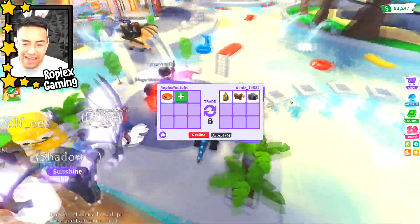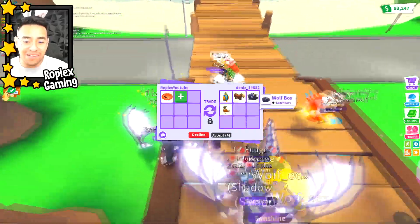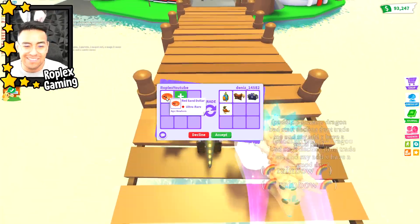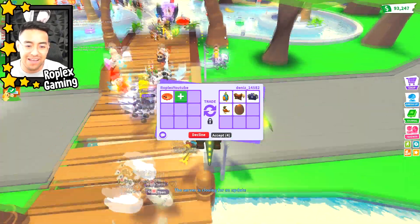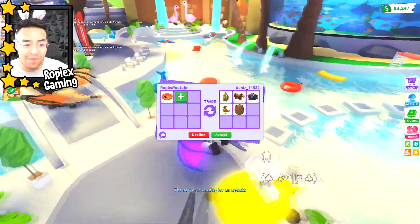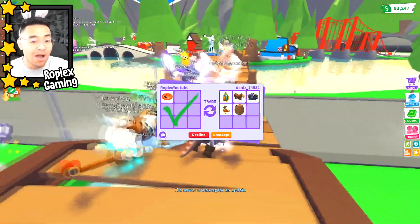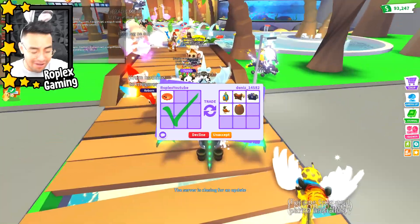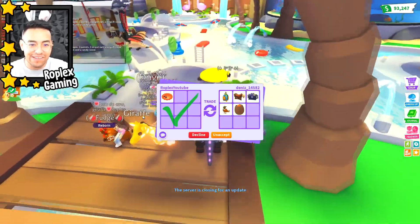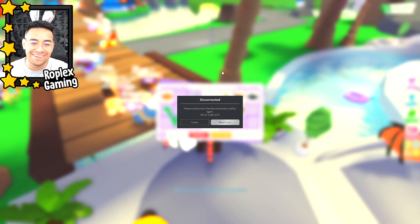They're giving me one Southeast Asia egg, a pony box, and a wolf box — I'm gonna hit accept. This is actually not that bad of a deal. I don't think the sand dollar is gonna be worth a lot to be honest; it doesn't look that cool and it's about 120 Robux each. Oh wait — the server's closing for an update! No, I was literally about to get a good deal! I think they're maybe fixing a bug.